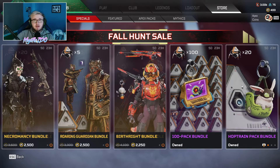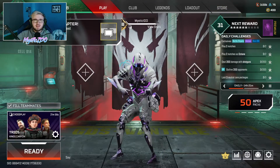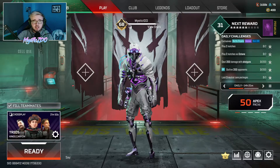I have just bought the Hop Train Pack Bundle and the Octane Edition Pack Bundle for 5,000 Apex Coins. We have got 50 packs to open this episode. Are we going to pack an heirloom and are these bundles actually worth it? Let's get into today's video to find out.